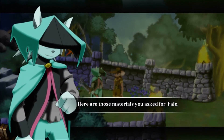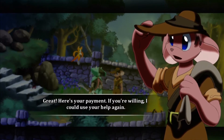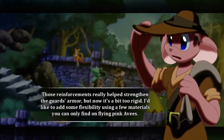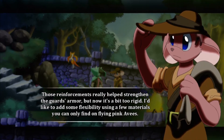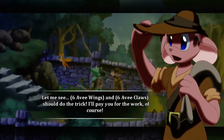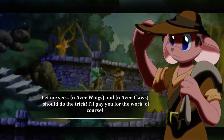Here are those materials you asked for. Great! Here's your payment. Oh my gosh, how many of these quests are there? Those reinforcements really help strengthen the guards. But now it's a bit too rigid. I'd like to add some flexibility using a few materials you can only find on flying pink ovis. Six avi wings and six avi claws to do the trick. I'll pay you for the work, of course.